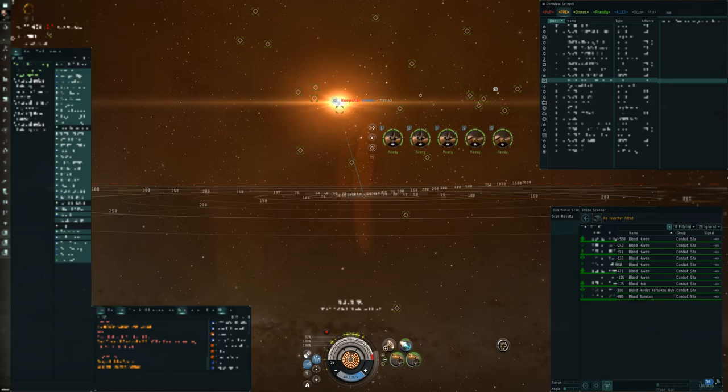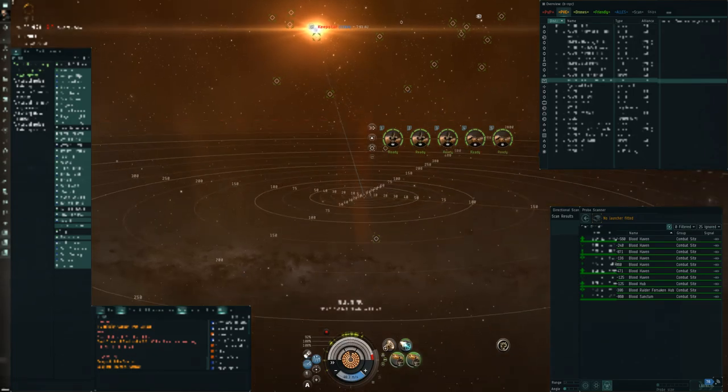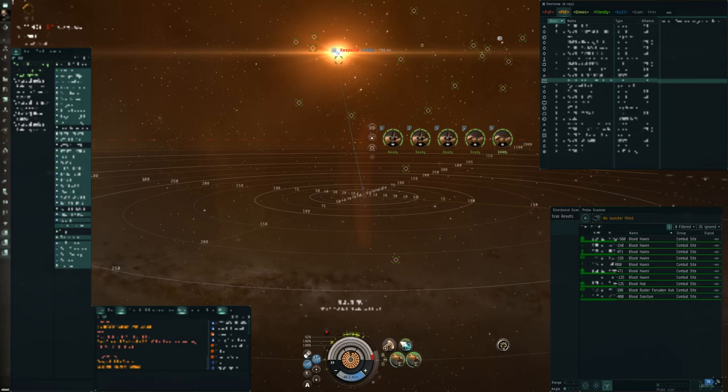If you want to see what not to do, look at zKillboard and look for super kills in Delve — chances are they'll be poorly fitted and were easy targets. If you're properly fitted and paying attention, that already makes a great difference and you may not even get tackled in the first place. If you do need to fight, you want the best chances for surviving. I hope I covered everything — if I missed something, feel free to write in the comments below. Thanks for watching and see you out in Delve! Bye bye, Suraka Toshiko.